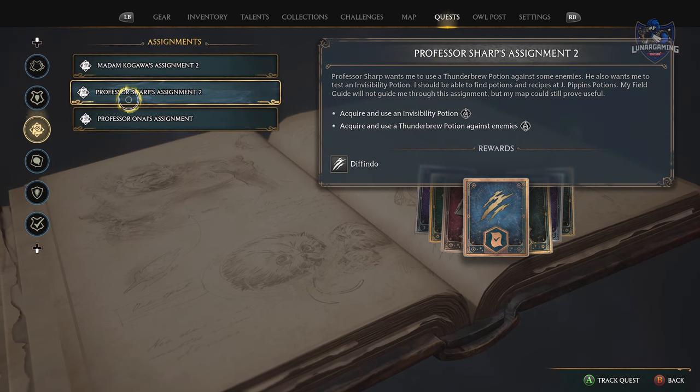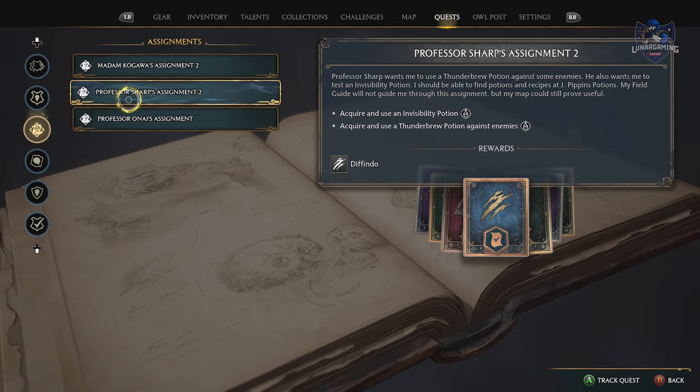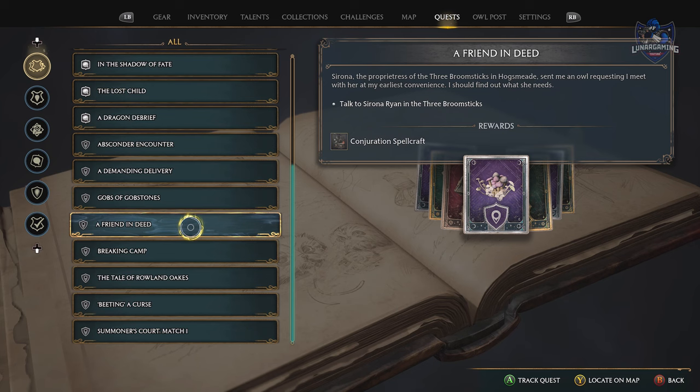Not all quests will give you map markers on where to complete them, so make sure to read the quest descriptions and it will give you some tips. If you select a quest and it's on the map, press the locate on the map button to quickly find it.